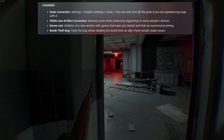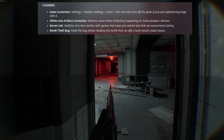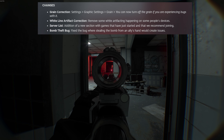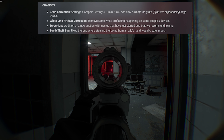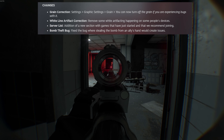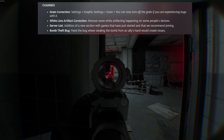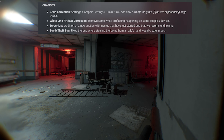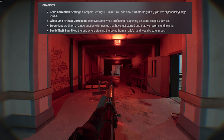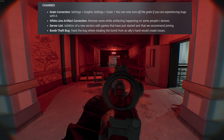Some of the changes they made were in grain correction — looks like in your settings, graphics settings, grain — you can now turn off grain if you are experiencing bugs with it. White line artifact correction removes some white artifacts happening on some people's devices. I'm not too sure what that is, but I did notice on the Russian building there was some white light sparkling on the inside of the building. That might be it, but unsure until I test it.